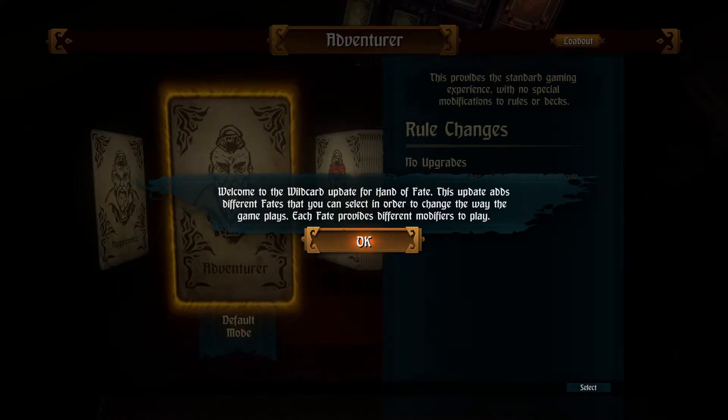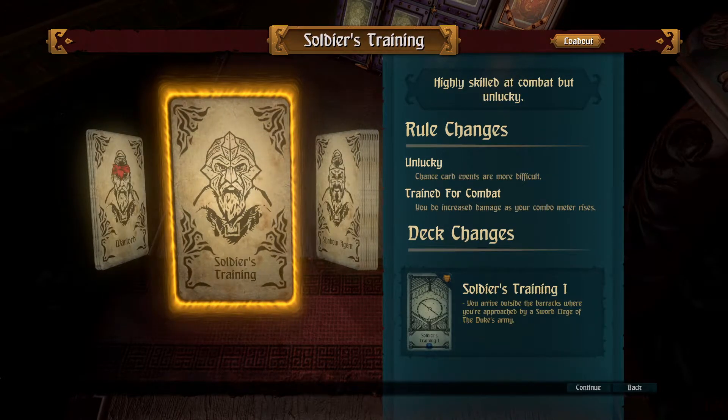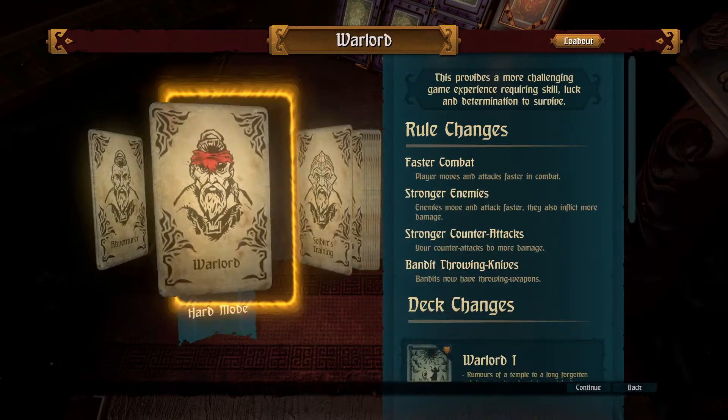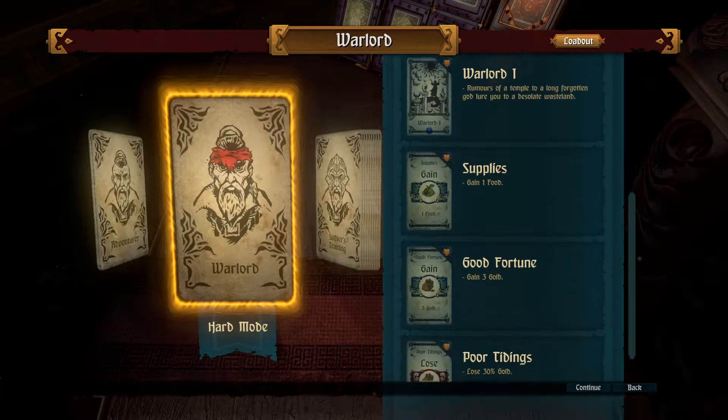Welcome to the wild card update for Hand of Fate. This update adds different fades that you can select in order to change the way the game plays. Each fade provides different modifiers to play. Default mode. Hard mode. Player moves and attacks faster in combat. Enemies move and attack faster, they also inflict more damage. Counter-attacks do more damage. Bandits now have throwing weapons. Deck changes. Warlord 1.